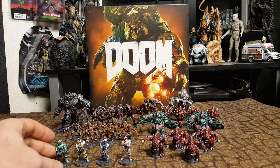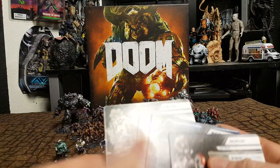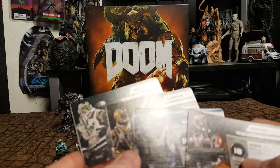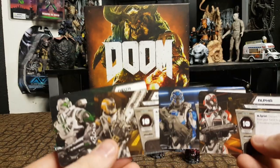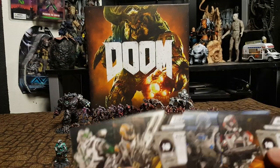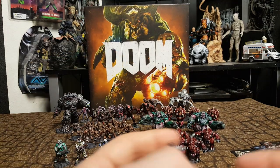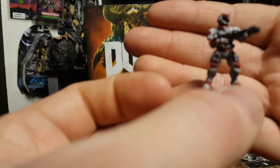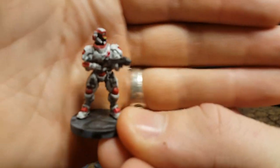Let's start with the player characters. In the game you have four player characters: Delta, Charlie, Bravo, and Alpha. I decided to go ahead and paint them as close as I could to their color schemes just so that it's easier to play the game. Usually I do something completely different but I've got plenty of models so might as well just try to do something like that.